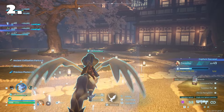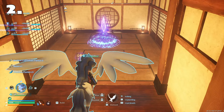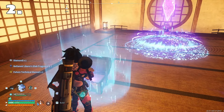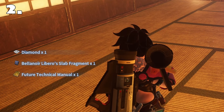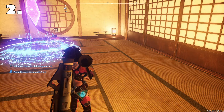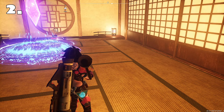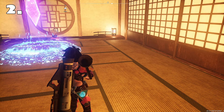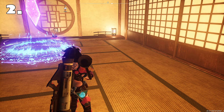Once you have defeated the alpha, you will be able to get over to this area of the cave where you will be approached by two chests. Let's open them and see what we get inside. We got a Bellanoir Libero slab and we got an extra one. These caves do tend to be kind of random when it comes to these slabs, so take some time to farm up a few caves — it won't take too long.